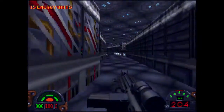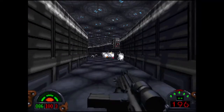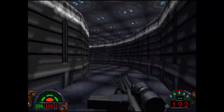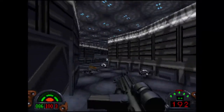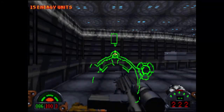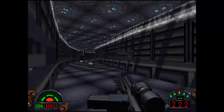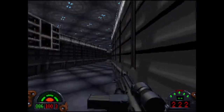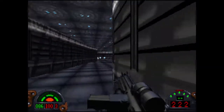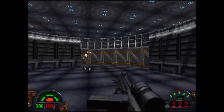So these guys have respawned here now, which is kind of interesting that they continually do that. Let's take these out so I don't have to worry about them exploding as I go past. Now we want to get inside the interior of the station here. I'm kind of going the wrong way around. I think down to the south there's an entry into the main part of the fuel station, and that's where we need to go.